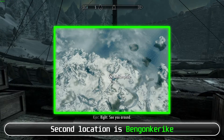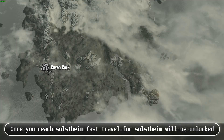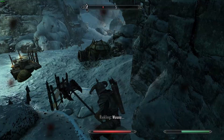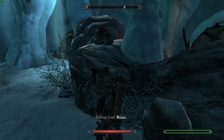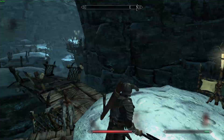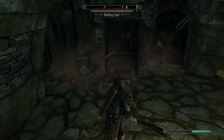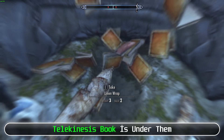The second location is Ben Congerac. You need to travel to Solstheim for this place. Talk with the captain at the Windhelm docks and he will help you get to Solstheim. Once you reach Solstheim, fast travel for Solstheim will be unlocked. Then find Ben Congerac, which is on the other side of the map. When you found it, start clearing the dungeon. You will reach the door for Ben Congerac Great Hall — open the door and you will find a pile of last Argonian made books. The Telekinesis book is under them.